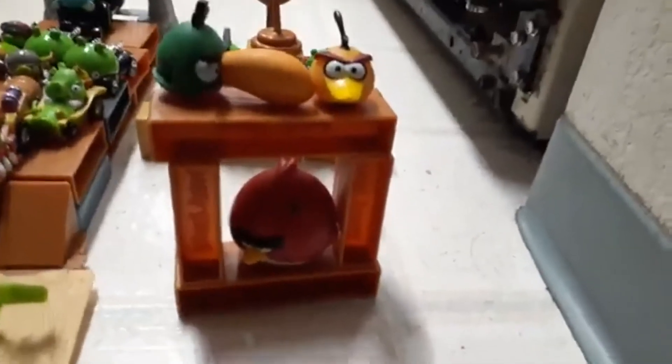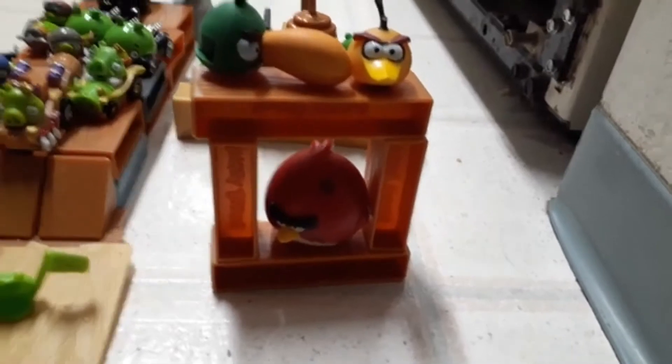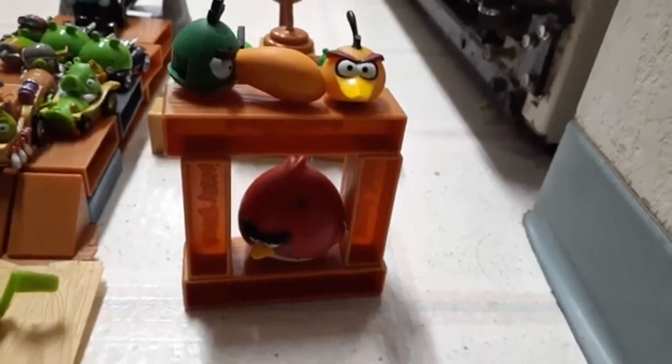First up we got some evil Angry Birds scattered all around here. We got evil versions of the Angry Birds — we got evil Hal, evil Bowls, and evil Terence. We also got a pyramid of TNT with some minion pigs, tiny minion pigs, and a TNT sign.